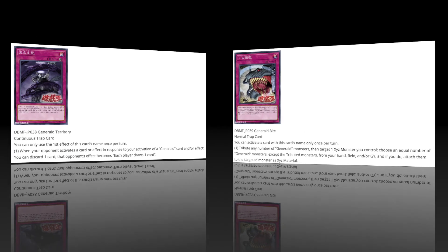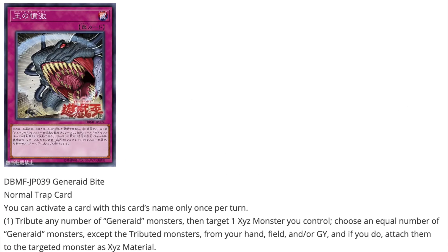The final card is a normal trap — once per turn: tribute any number of Generate monsters, then target one Xyz monster you control, choose an equal number of Generate monsters (excluding the tributed ones) from your hand, field, and/or graveyard, and if you do, attach them to the targeted monster as Xyz materials. Not the most amazing effect, but overall this archetype is definitely very interesting.